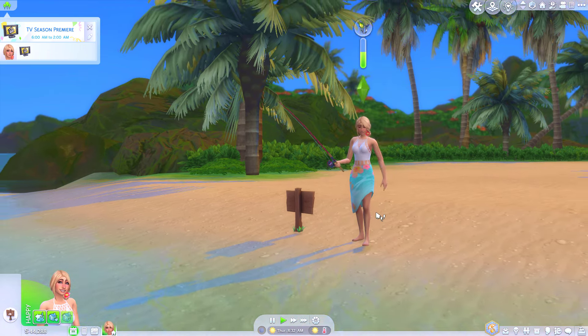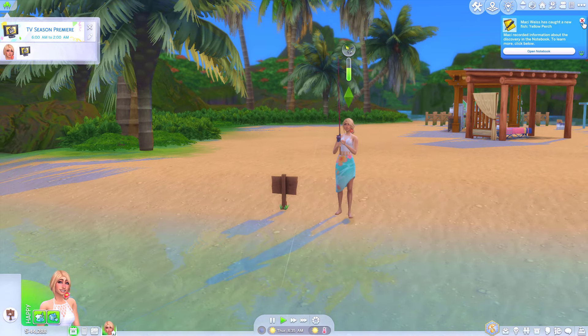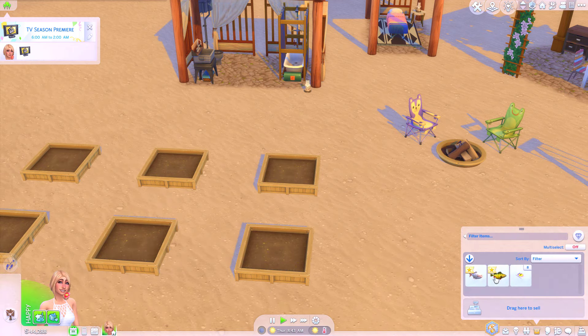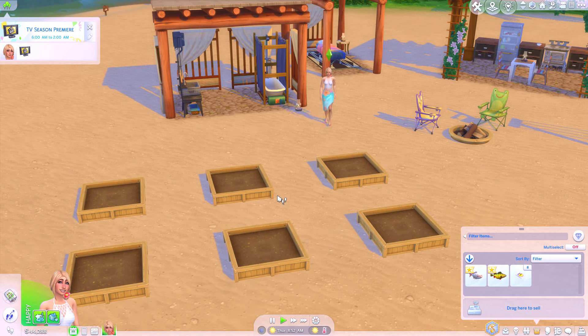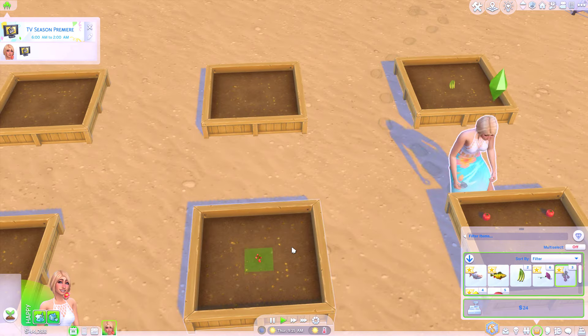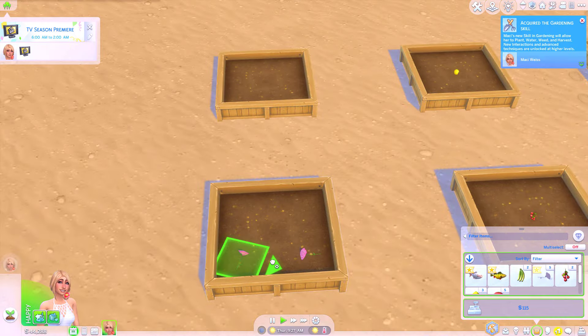So yeah, you learn something new every day! I thought we would try something new and see what life is like living off the grid for a few days. We're not going to get a job but we are going to try and fend for ourselves. We've got some seed packets, we'll get a head start on gardening, then we'll collect some water so we can have a nice bubble bath. We've got tomatoes, bananas, a cherry tree, a lemon tree.